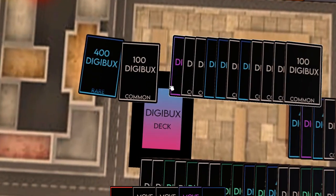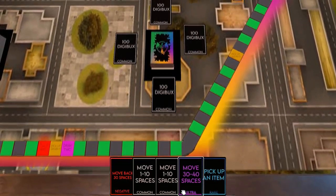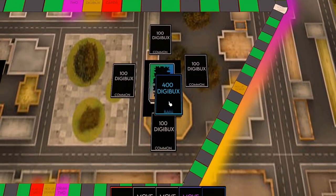And finally, the vault deck. Think of this as the Monopoly bank. Whenever you want to convert digibux cards with a high value and need to break it down into hundreds, the vault is here for you. This deck only consists of hundreds.